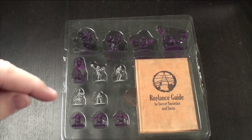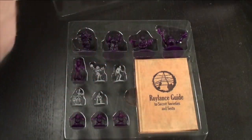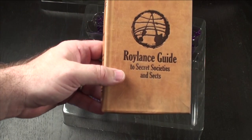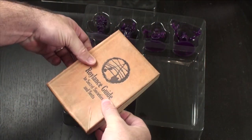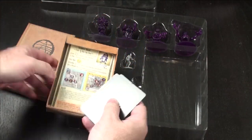Here are some unlocked stretch goals for the Ghostbusters 2 Kickstarter. I just want to go through some of this with you really quickly. In this little package, I got a Violence Guide to Secrets, Society, and Sex. This is a box that you will get, and inside of this box you're going to see a few little goodies that will come with it.